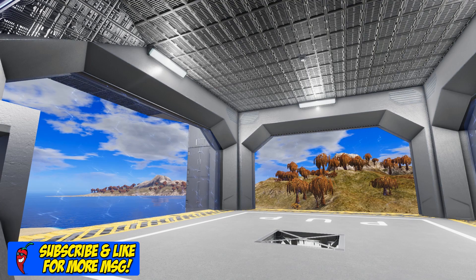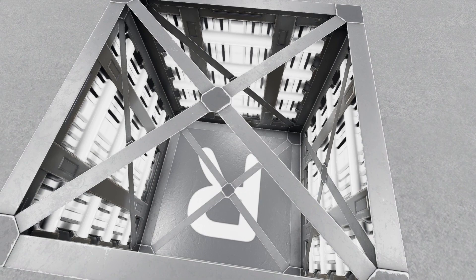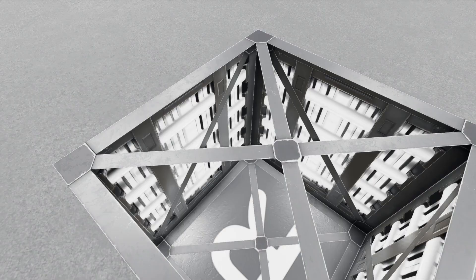Now we have a three door hangar bay area which is perfect for repairing your small vessels or just storing a hover vessel if you need to. Right here in the floor we have a spot marked for the repair bay module but it has not been installed yet to cut down on resource requirements.